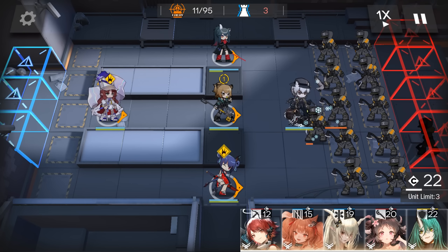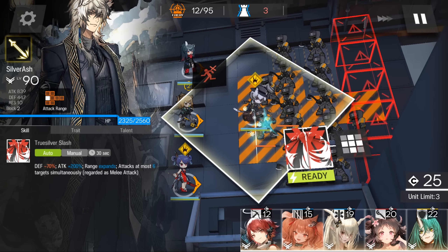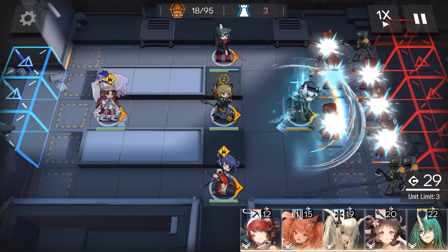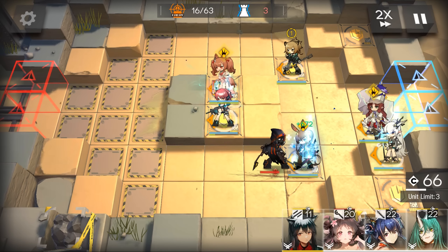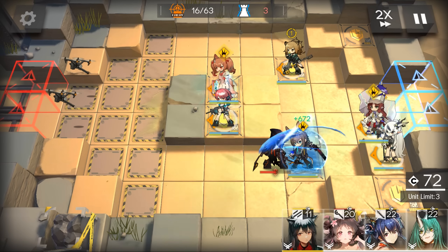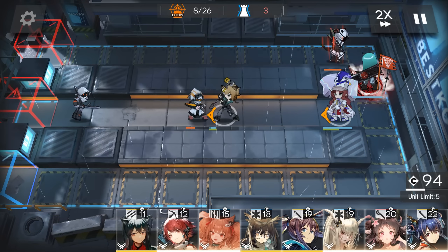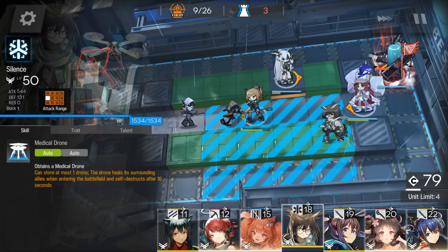Guards are the main melee fighters of this game and are more geared for combat compared to vanguards and defenders. They usually have high attack power and a large health pool with a respectable amount of physical defense. Guards can usually go toe to toe with stronger enemies or even bosses, so if you need a good DPS melee operator, guards can get the job done.